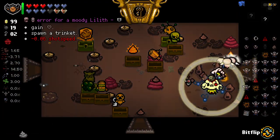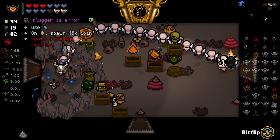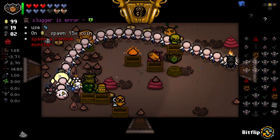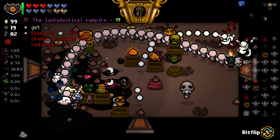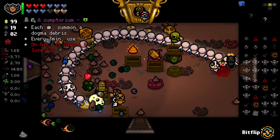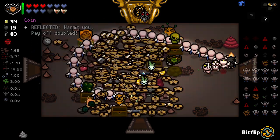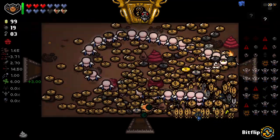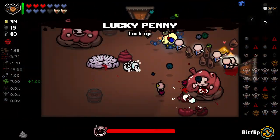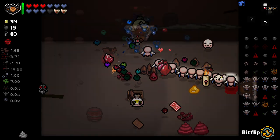I have Suplex now - I don't know where I got Suplex from, but I have Suplex now. Let's try and get through these. Shot speed - okay, that doesn't matter. What the hell hit me then? There's nothing even in here to hit me. Did I walk into a red poop? Why not? Every 11 rooms - no thank you. Picked that up, didn't even get a chance to read it. Oh my God, oh no. What the hell's going on here? Apparently picking up one coin spawns more coins, which spawns more coins, which spawns more coins, which spawns more coins. That's a little crazy.